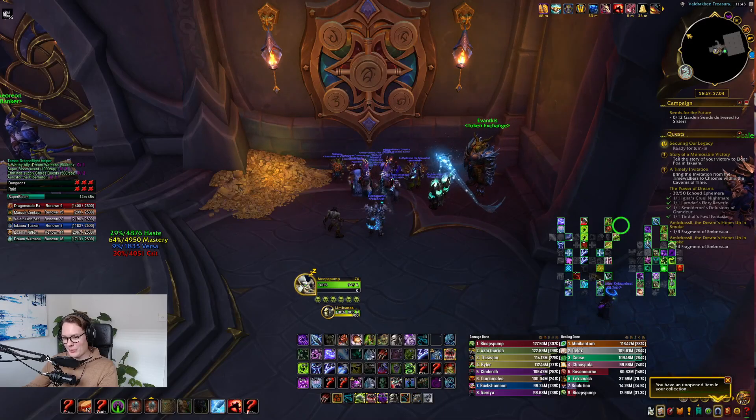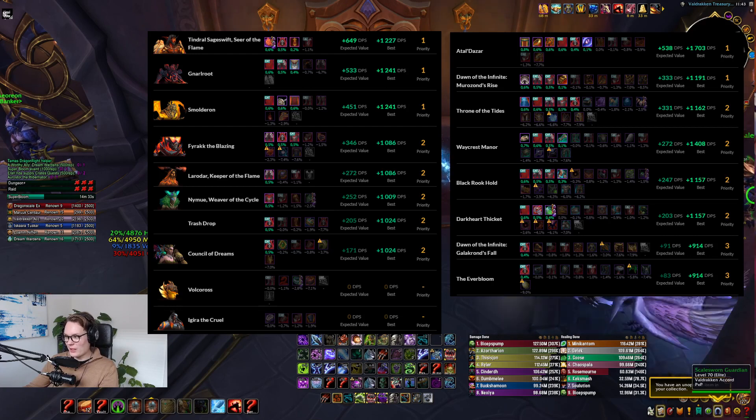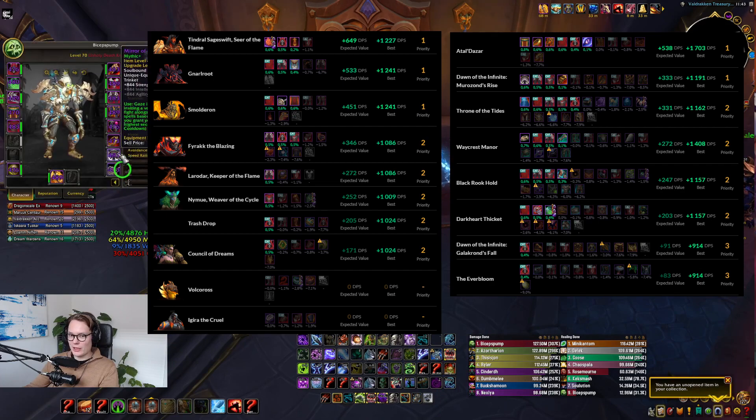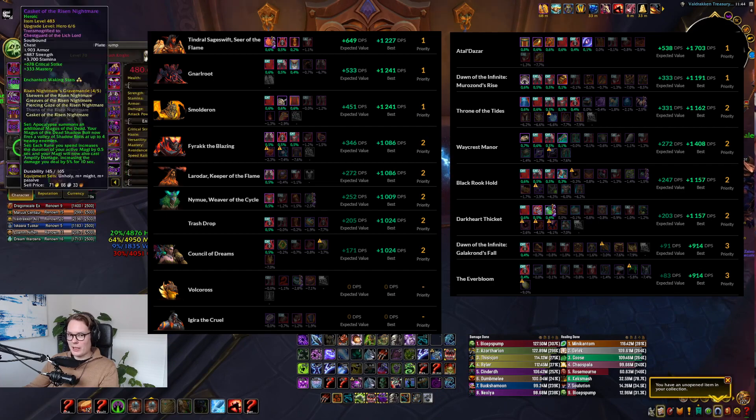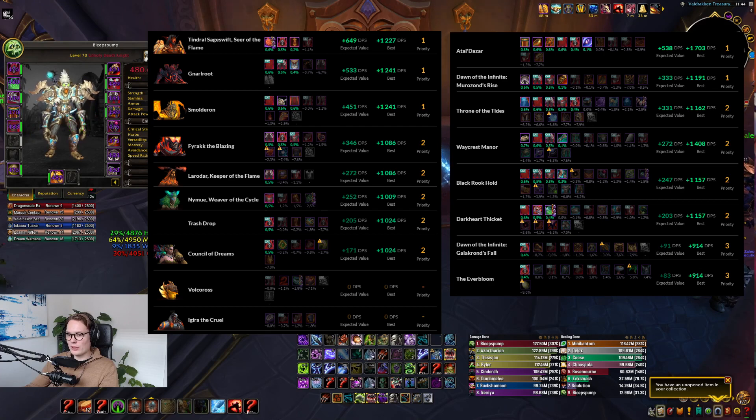Hey guys, Bicepspump here bringing another vault opening video — week three, let's see what we're gonna get. I've run some preliminary sims to see what kind of upgrades I could potentially get. For Mythic Plus there isn't that much to be honest — I could get a mirror that could definitely upgrade, I have a couple more item levels to gain there. Other than that my cloak isn't very good, but that's also a tricky one because I do want to consider what to craft this week.